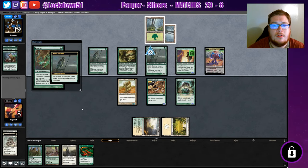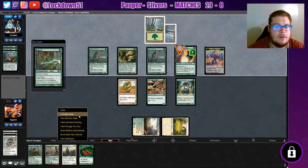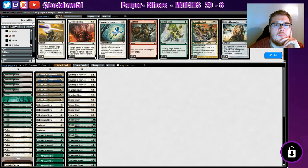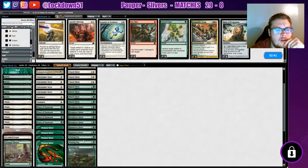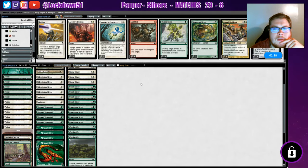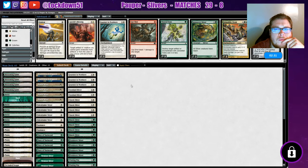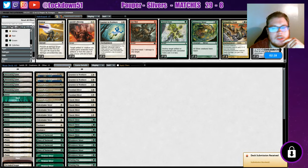Rancor — yeah, we'll concede. Let's go to the sideboard and see if we can get some good stuff. Almost tempted to bring in Armadillo Cloak. I don't think we need Spinnerette. I think I'll bring back that other Journey. Is Armadillo Cloak necessary here? We brought in the Sunlance and the Journeys. I think this will be okay. Let's try it out.